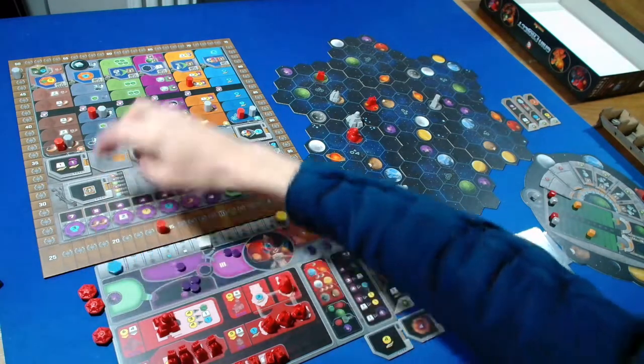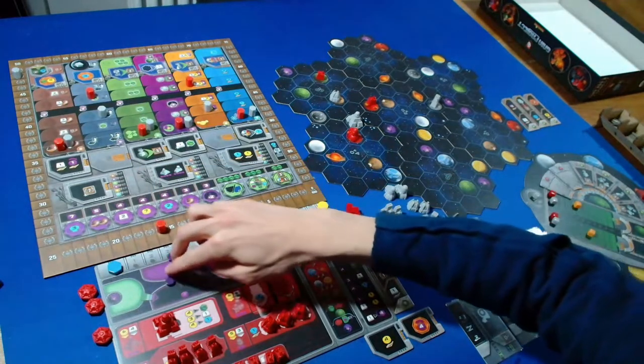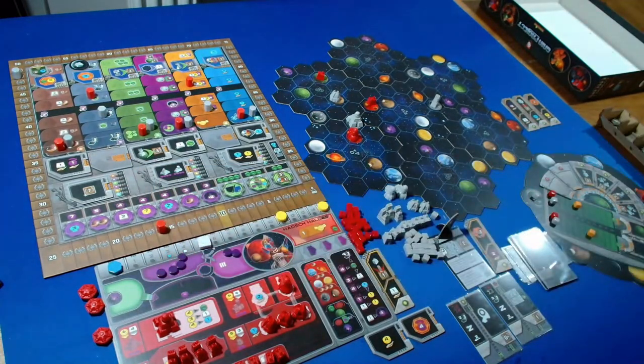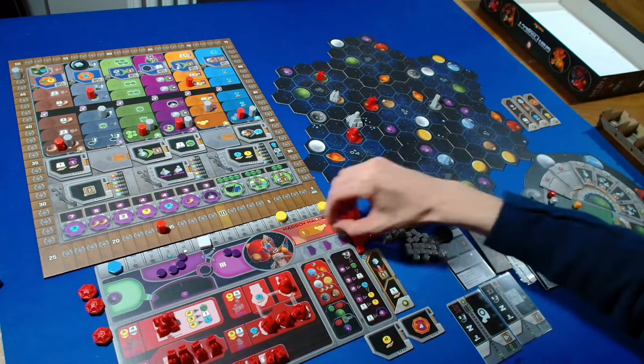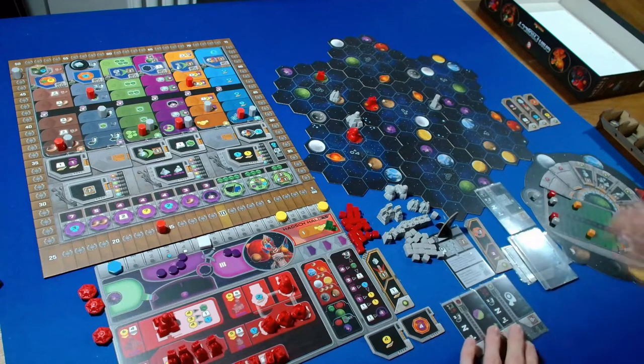I'm going to spend four knowledge to move up in the navigation area. We get three power as it's a cycle-three spot, and we also get a QIC. The Automa then takes a power QIC action, two from the right, and gets three points.